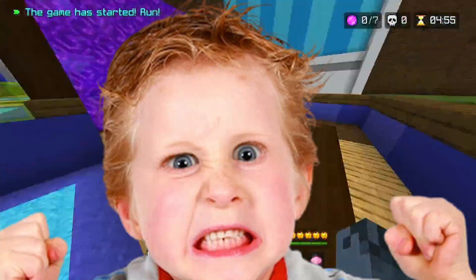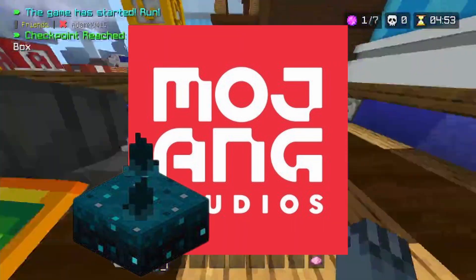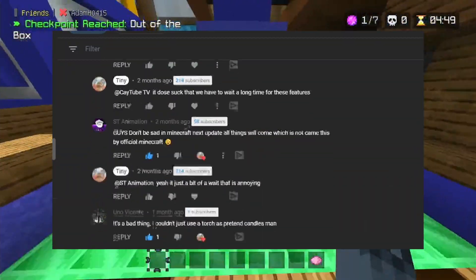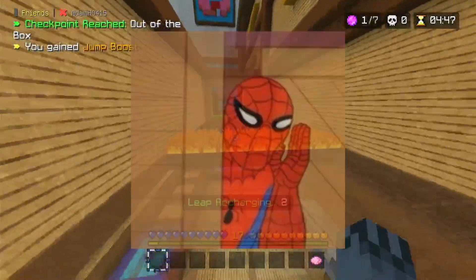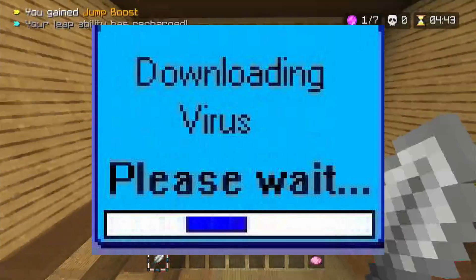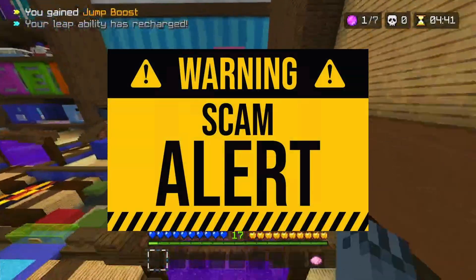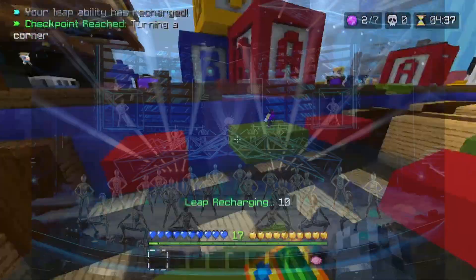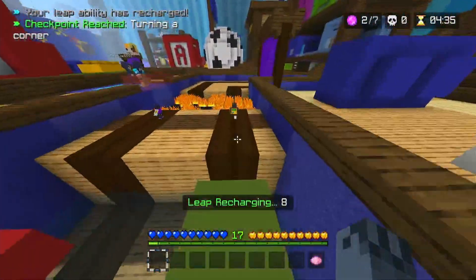A lot of you are not happy that Mojang removed skulk sensors and moved them over to 1.18, judging by all the comments on my video. But what if I told you you could get it now? And you can do it without downloading anything — sounds like a scam, but it is not. It's not a mod, you can just get it.